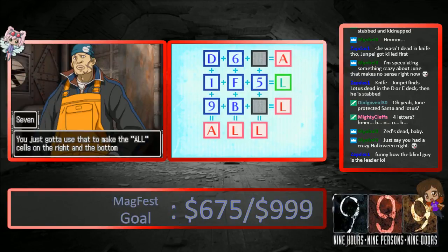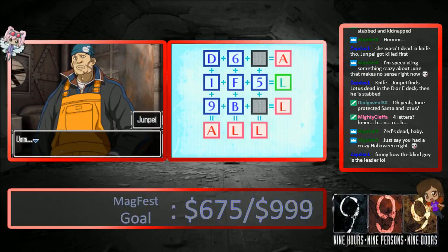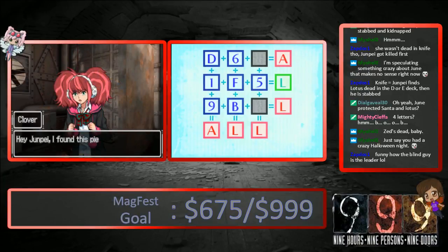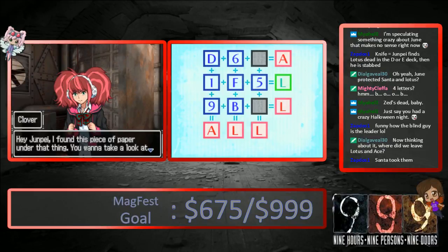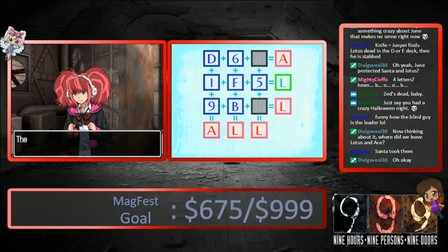So whenever you touch a cell, the one next to it turns on or off. You just gotta use that to make all the cells on the bottom right and the bottom green. Hey Junpei, I found this piece of paper under that thing. Now thinking about it, where did we leave Lotus and Ace? They were kidnapped by Santa, not Snake. You wanna look at it? It might have something to do with the puzzle.